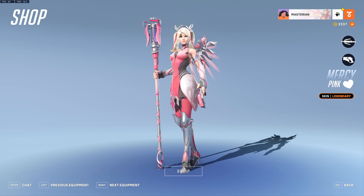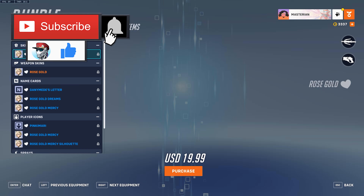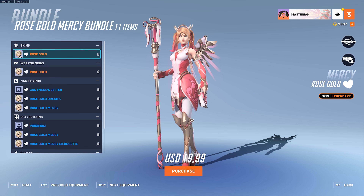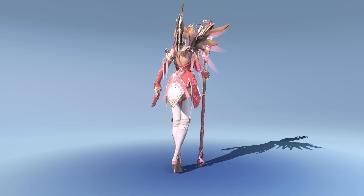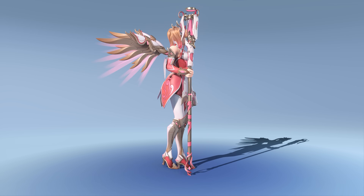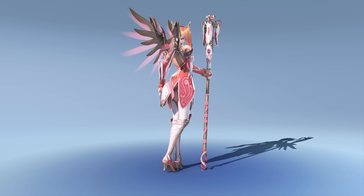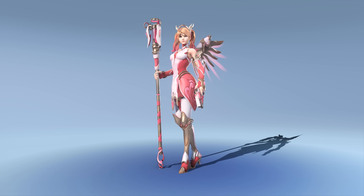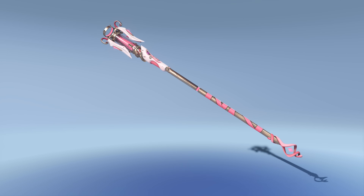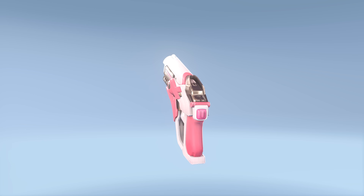Along with the return of classic Pink Mercy, we have the recolored variant Rose Gold Mercy, which comes with the full Rose Gold Mercy bundle. This is the Rose Gold skin — not that different from the original. It's the exact same model, just recolored. The hair is a different color, the pink is a slightly different shade, and different parts of the skin are pink as opposed to white. Overall it still looks nice, though personally I prefer the original Pink Mercy.